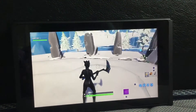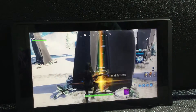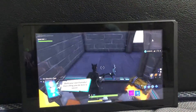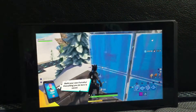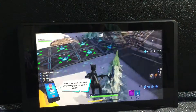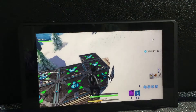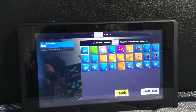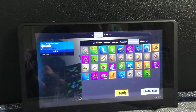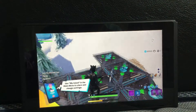Hey everyone, Sigrun here, and today I'm going to be showing you how to go to the regular island, which is the normal battle royale island in creative mode. So first of all, you're going to need a hoverboard. You're going to need a lot of rift to go.